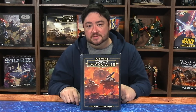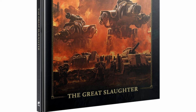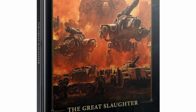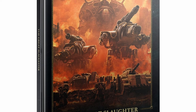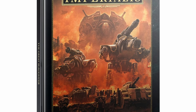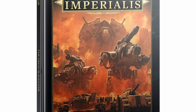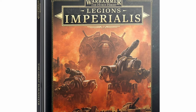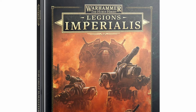Warhammer: The Horus Heresy – Legion's Imperialis is getting its first major supplement. This is The Great Slaughter. Contained within this book, you'll find a comprehensive history of the Great Slaughter, a battle that would engulf the Garmon Cluster, and also the details of the Loyalist and Traitor forces that took part in that terrible conflict. On top of the complete narrative, this book also includes new detachment data sheets for both Legion Astartes and Solar Auxilia army lists.